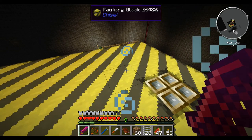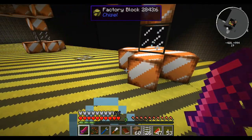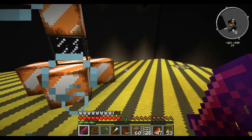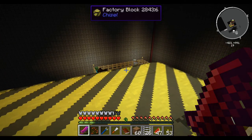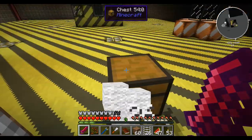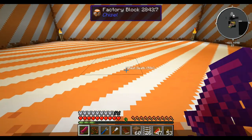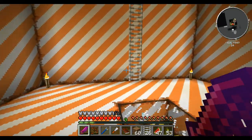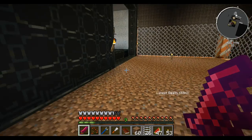Oh look at that — that is not good and I haven't got a bow, god damn it. I wonder — I've got the makings of a bow upstairs, let me grab a few of these. I'm not entirely sure whether you can pulverize wool — you used to be able to in some mod packs.